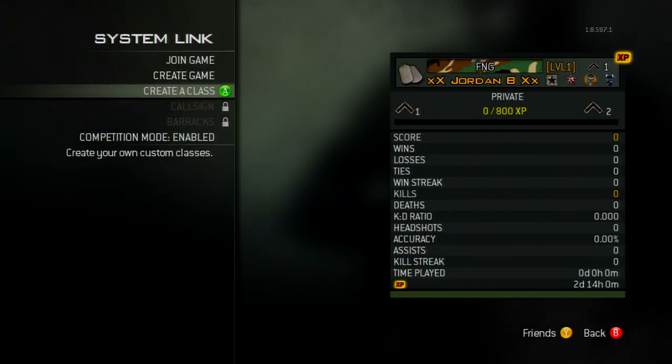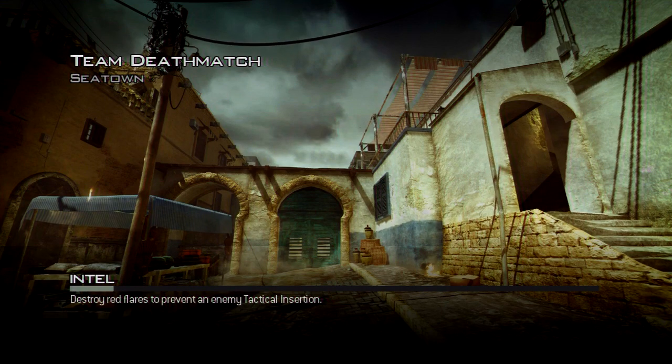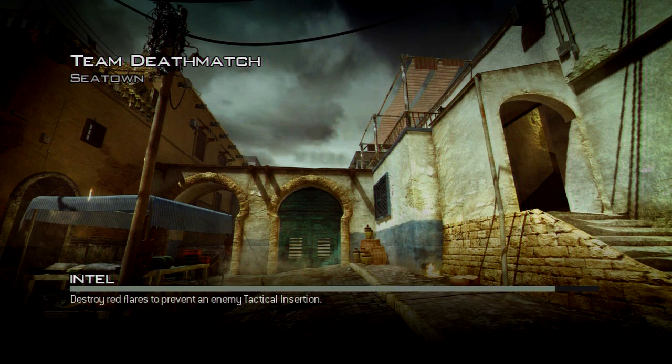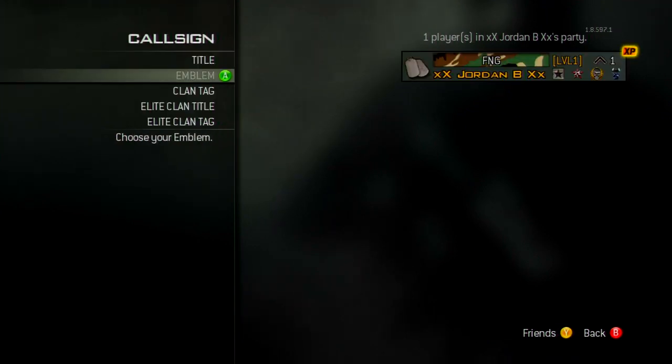Once it has fetched the online profile you'll be in System Link. Go to Competitive Mode, enable it, go to Create Match, and press Start Game. Straight away you will get an error — that's because it's a glitch and the server glitches out.